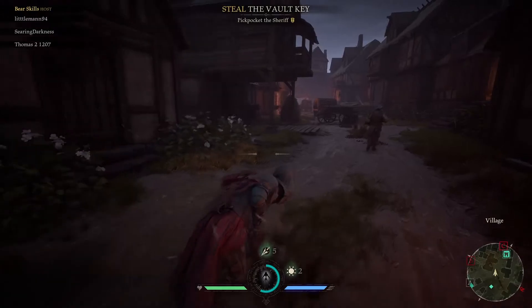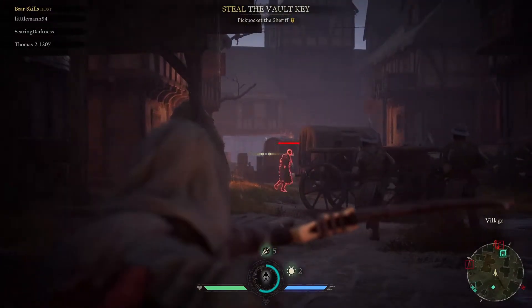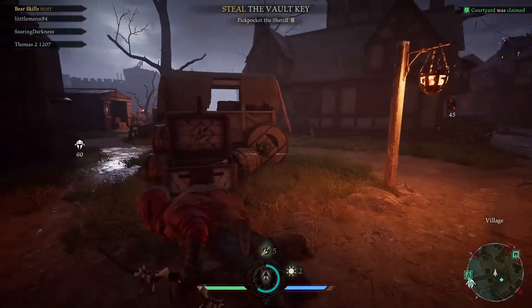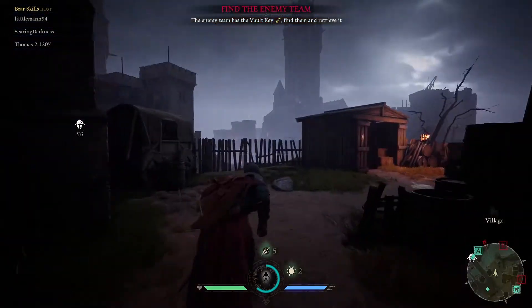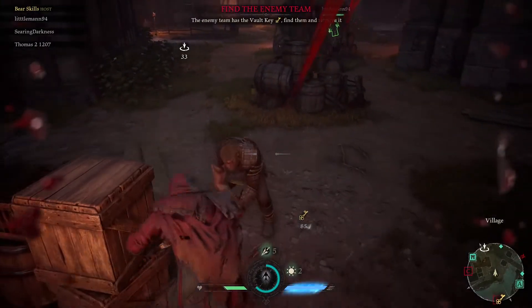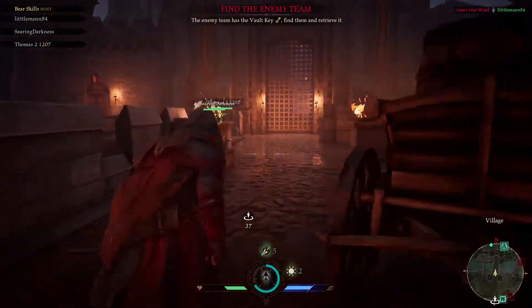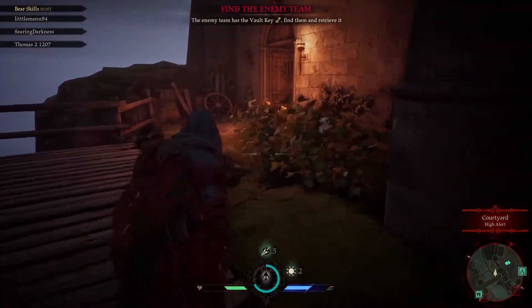We do have these two coming up here — there's an enemy Mystic. We have the John who went over to the left, so we've got to be careful. We don't want to get caught unawares. And the enemy has the vault key, so the Sheriff was over there. The gate just closed, which is not ideal for us. The door is open, thanks to our teammates.